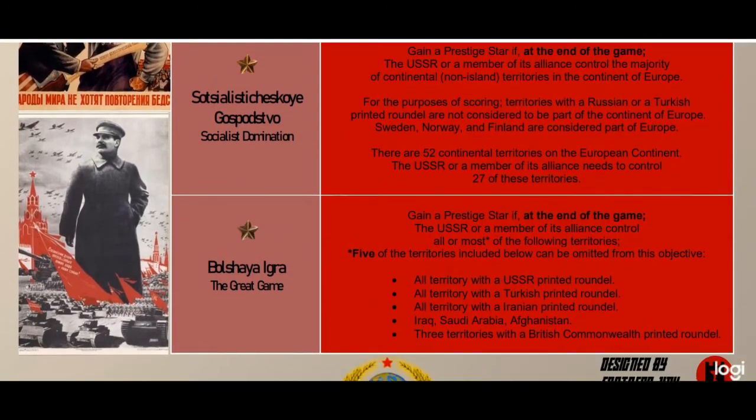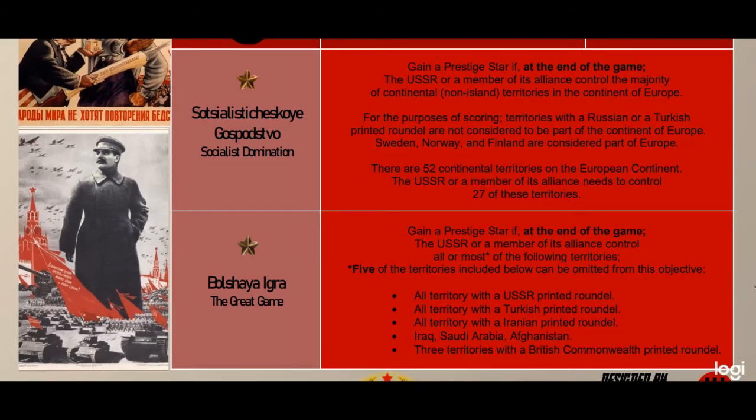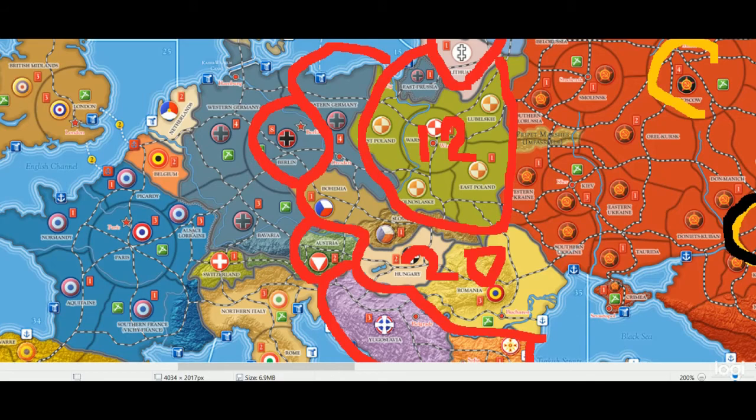Next up we have The Great Game — named after the age of imperialism rivalry between Britain and Russia before World War I. In Russian, 'Bolshaya Igra.' Gain a prestige star if at the end of the game the USSR or a member of its alliance controls all or most of the following territories (five can be omitted): all territories with the USSR printed roundel, all territory with the Turkish printed roundel, all territory with the Iranian printed roundel, Iraq, Saudi Arabia, Afghanistan, and three territories of the British Commonwealth printed roundel.